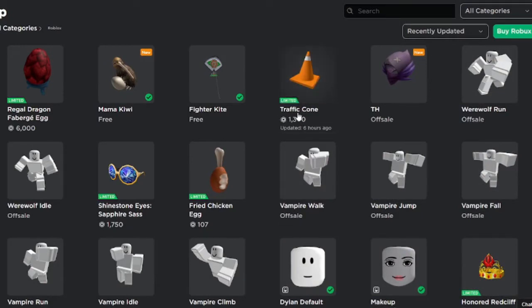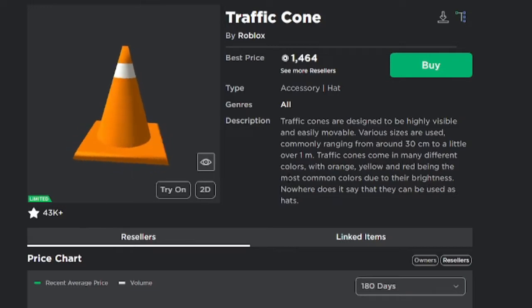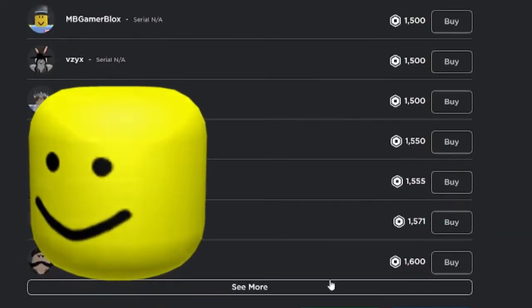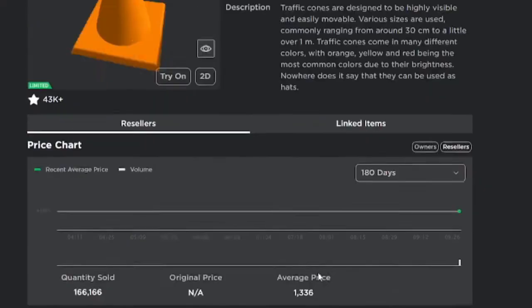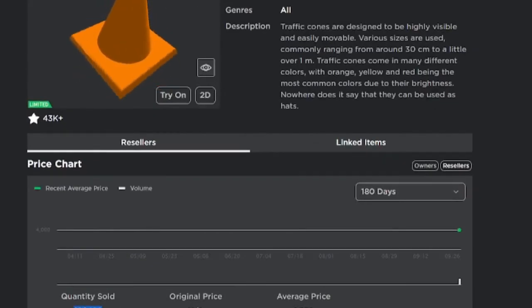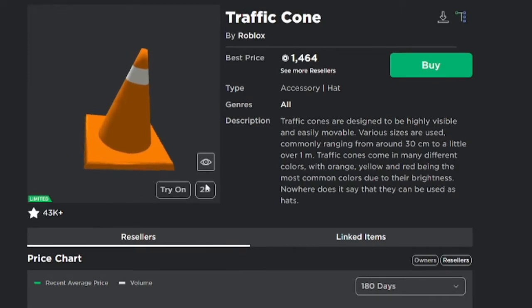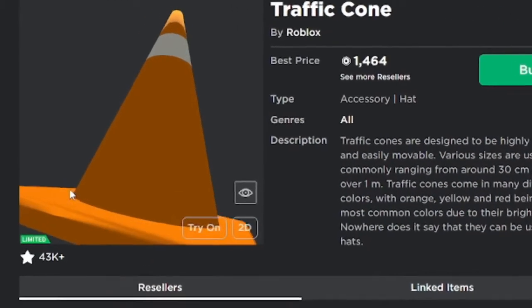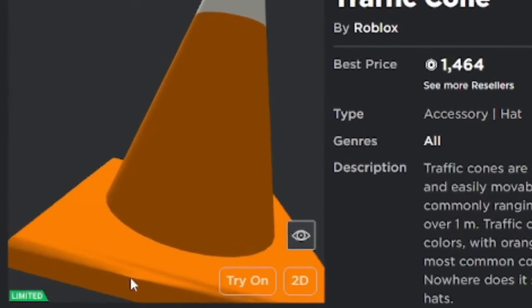I did want to talk about the traffic cone because this is such an iconic item. Let's go give it a closer look. Here we got the traffic cone — this is from like 2008 or something. As you can see, there are lots of sellers because there are nearly 200,000 sales; this has been a sale item before. And you can see there's like a weird little deformation right here on the item — I don't know what's up with that.